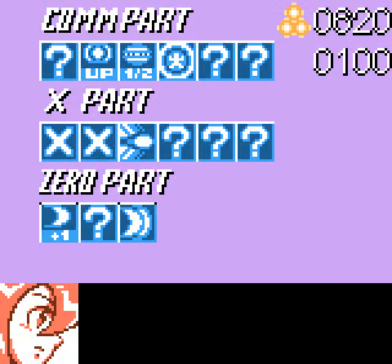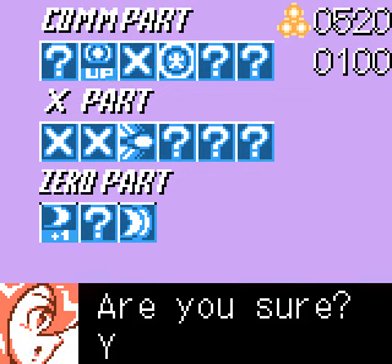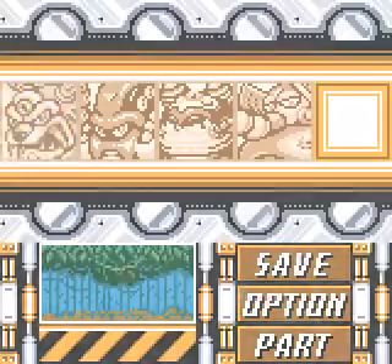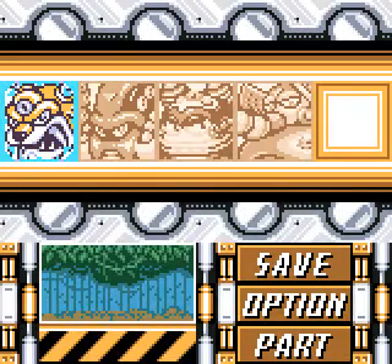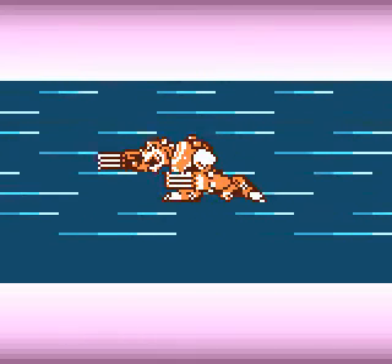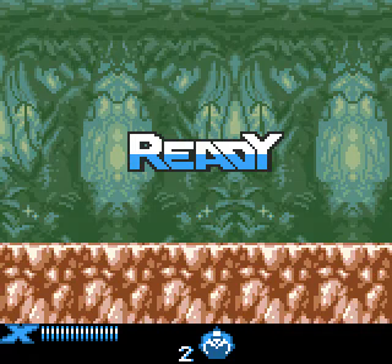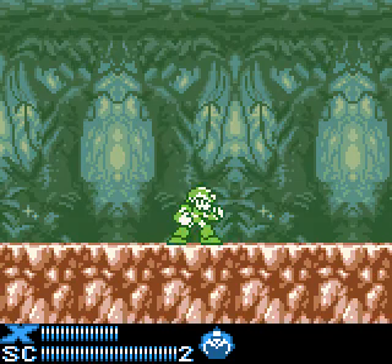Extra buster parts right off the bat. This is going to be easy, simple as hell. Alright, we're going to take on Neon Tiger first — he's the start of the loop and he's pretty simple to beat. So, Neon Tiger it is. Right away we're going to equip those parts and completely wreck shit.